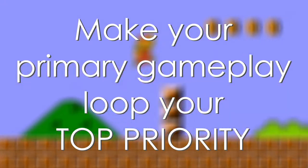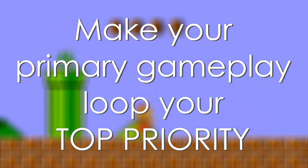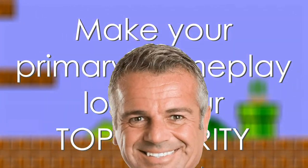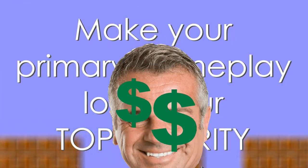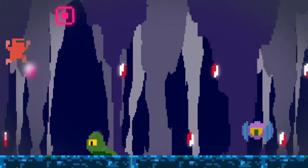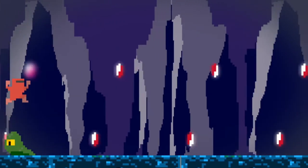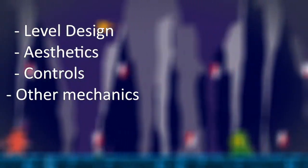In my opinion, if you're designing a video game, your absolute first consideration should be the primary gameplay loop. Unless you're EA, and then your first consideration is how you're going to make money from it. The reason for this is that the primary gameplay loop is the base on which you build everything else, no matter what genre you're working in. It affects the level design, the aesthetics, the controls, other mechanics, and it even spreads out into something like marketing.